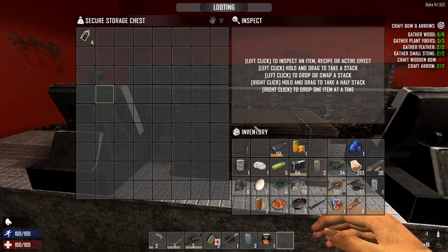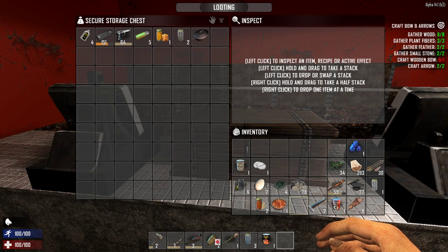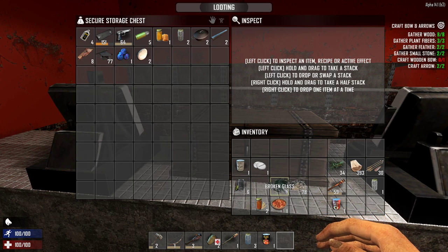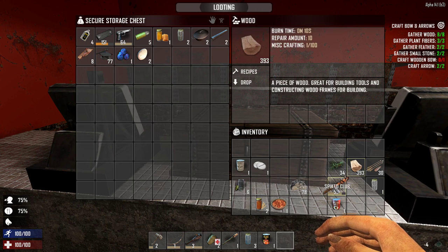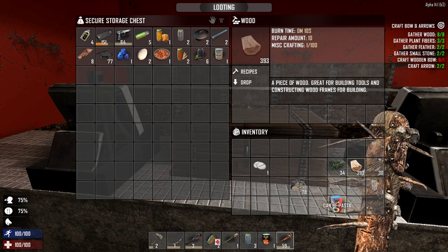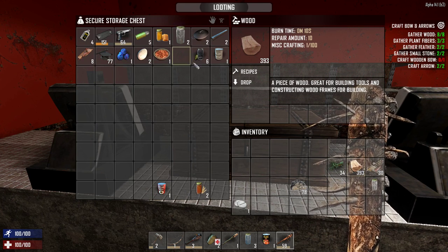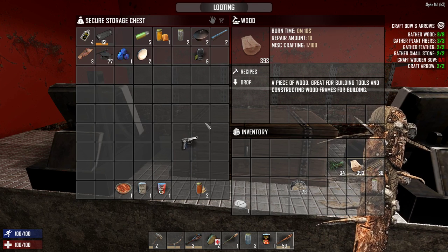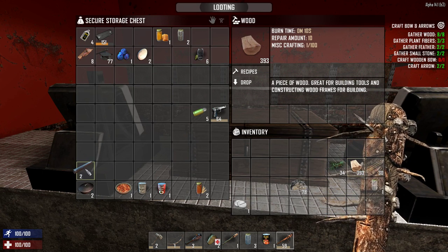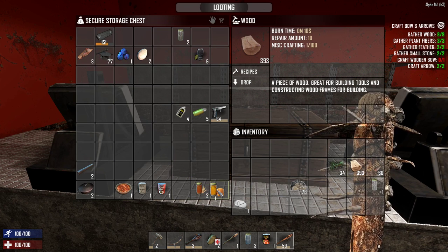Drop this, we do not need glue. Pistol, pistol rounds, honey, murky water — keeping those. Broken glass, I don't care about that. Spike club, use it up. We're good! What I like to do is store all my food items at the bottom, all my guns in the middle, and my cooking stuff at the bottom whenever I'm first starting out. We're gonna get a forge going — yeah, forge. That's a good idea.